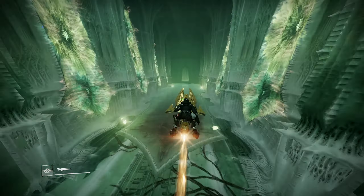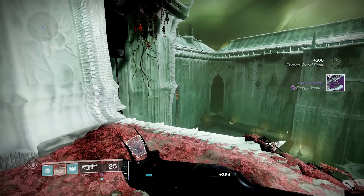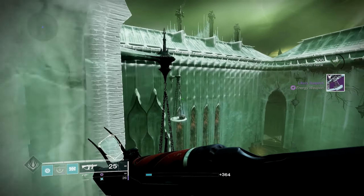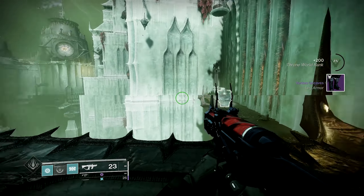Going over here right now. The other way that you can farm this — and this is honestly, in my opinion, probably the easiest way on other characters. I see this being doable on Warlock and Hunter as well, whereas the thing I just did before, I'm on Titan using Lion Rampants and E-Redge. So you do this, and then you go around here. And then this. Those are the two methods, the two angles, on how to farm it.